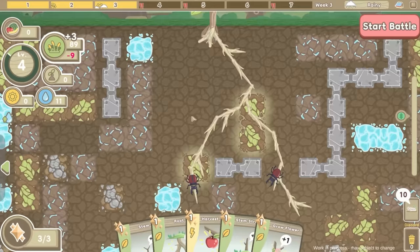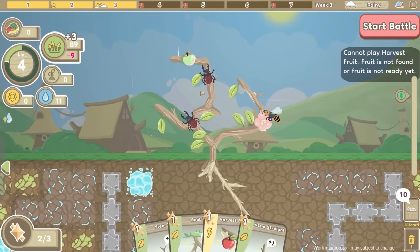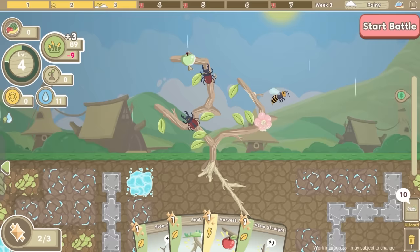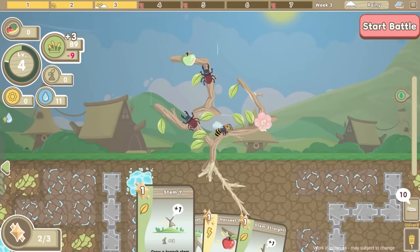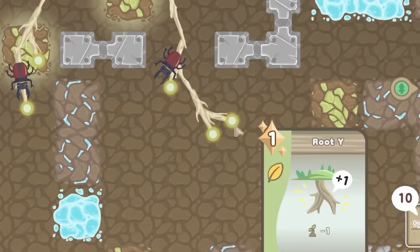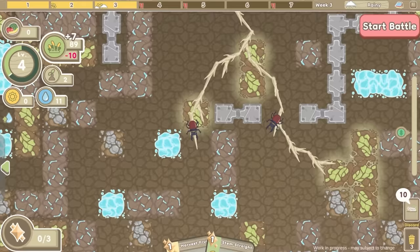As the sun rises - I've got no essence. I could grow a flower and shove it on that flower, so that's now a fruit. Then I can harvest the fruit - oh no, I can only harvest a ripened fruit. That's a green apple and it's not a granny smith, so we've got to wait till it turns red. Anyway, stem out this way - that gives me a bit of essence, then I can play a root card. I want to come over here like that, so we've got that food now.